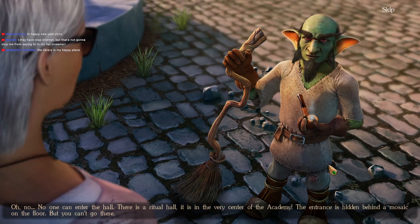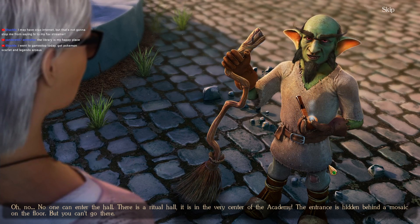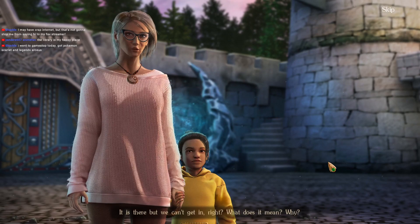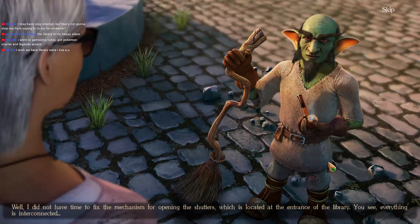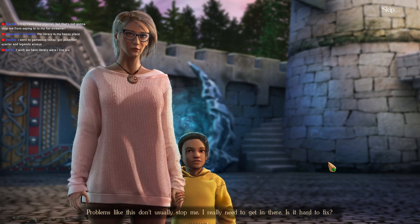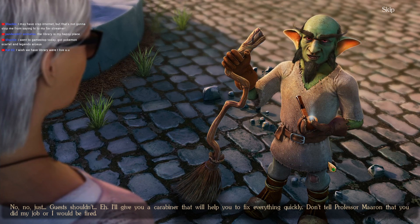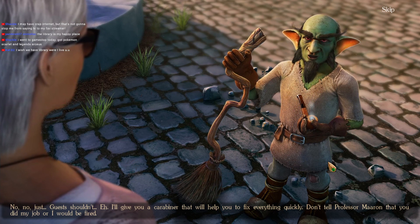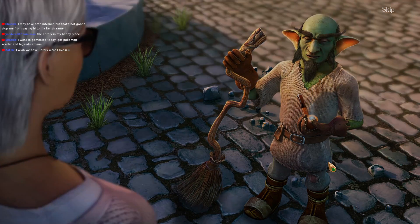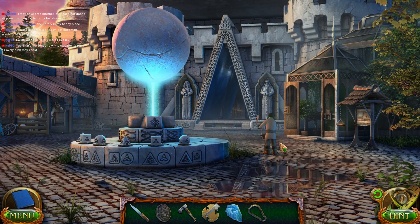So what am I doing here? Oh I see, I need to find the ritual hall. Do you know where it might be? No one can enter the hall. There is a ritual hall — it is in the very center of the academy. The entrance is hidden behind a mosaic on the floor, but you can't go there. It's there but we can't get in, right? I did not have time to fix the mechanism for opening the shadows, which is located at the entrance of the library. Everything is interconnected. Problems like this don't usually stop me. I really need to get in there. Is it hard to fix? No. I'll give you a carabiner that will help you fix everything quickly. Don't tell Professor Marin that you did my job or I will be fired. I do like his crazy broom there. I don't know how a tree grows like that, but it's awesome.